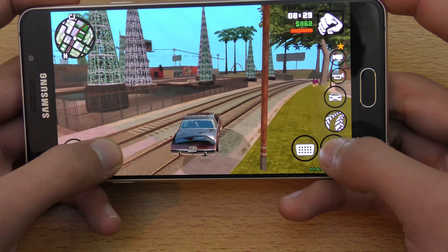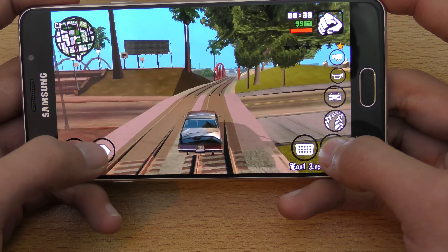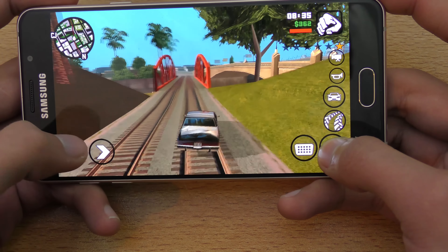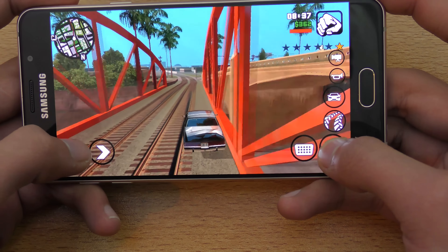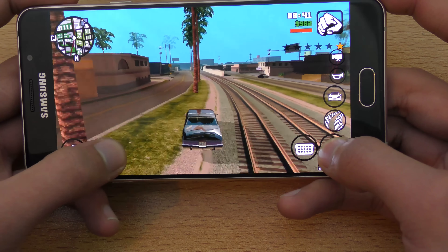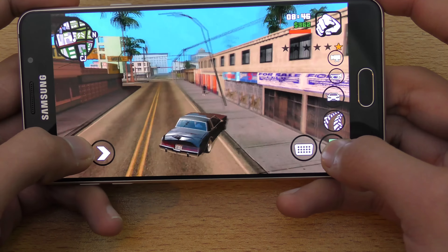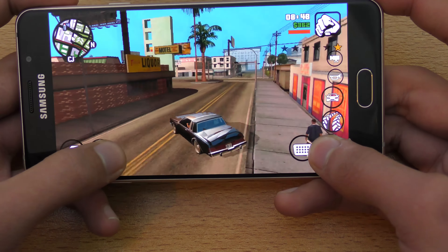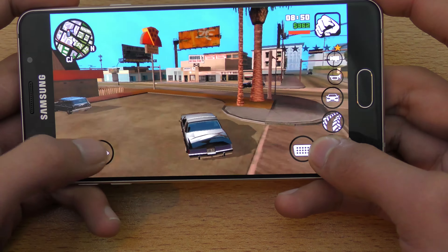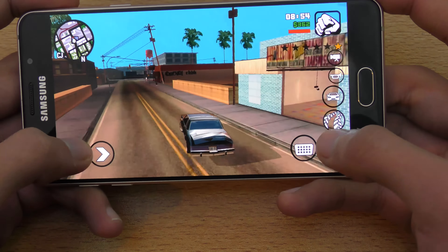When there's nothing happening there's no problem, but when there's a lot of stuff happening — like a cop is after you — you will see some lag. I think it's better to switch the graphics to high. On high you'll get good effects as well as good FPS, and I prefer FPS over maximum settings.